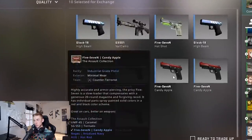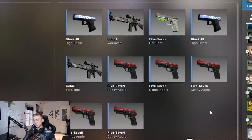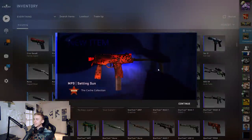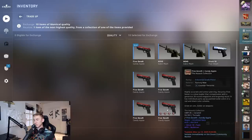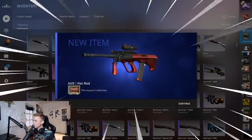Another 50/50 coming in - we've got all our Five-SeveN Candy Apples and need to hit something from the Assault Collection for a shot at the Glock Fade. We want an anodized navy. I'm going to put seven Candy Apples into the contract - 70% chance we get something from the Assault Collection for a shot at the hot rod. Yes! Finally the hot rod - if I lost that 70% I was going to be very upset.